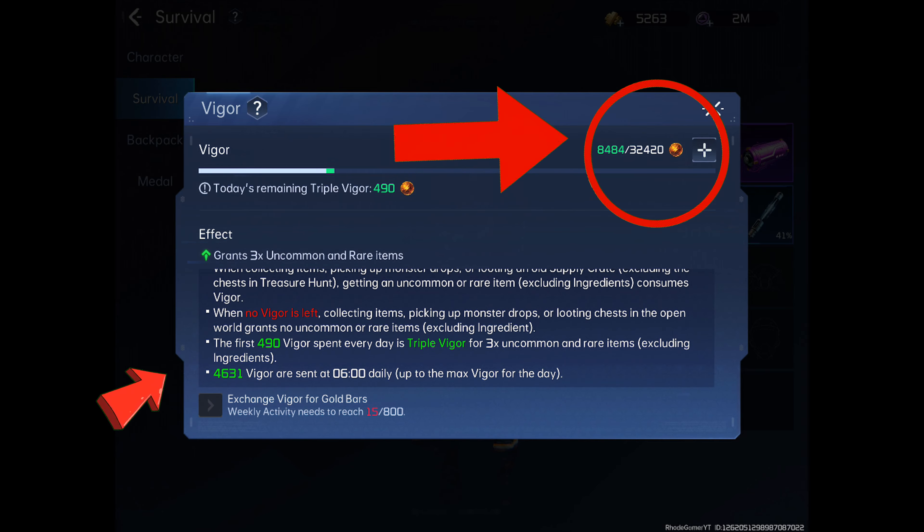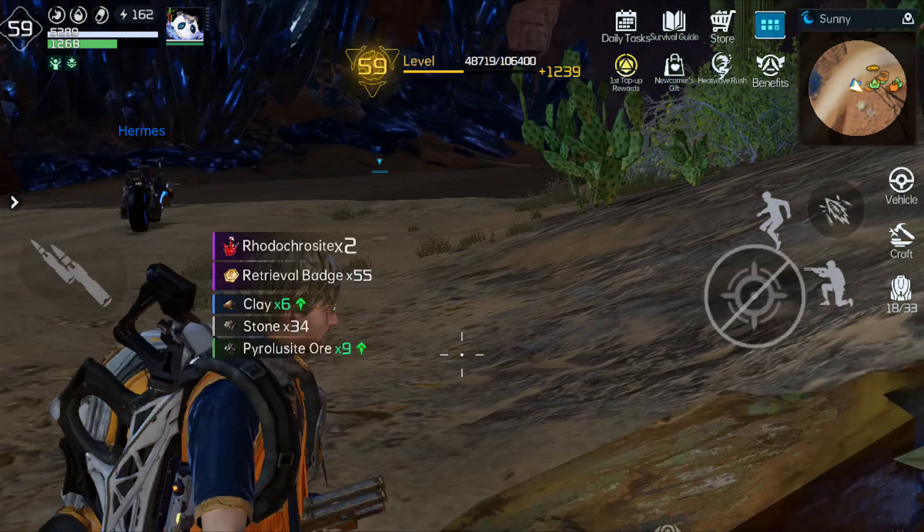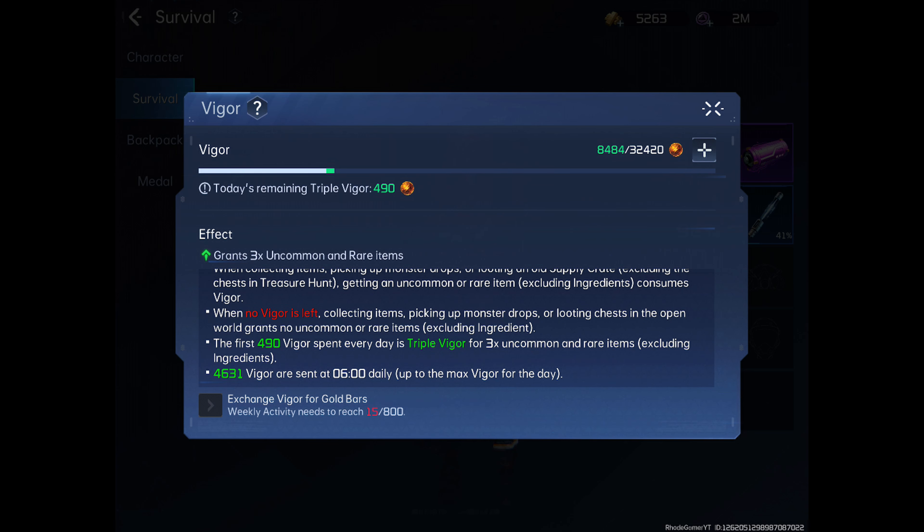Every day you receive 490 vigor. When you gather material, you will receive three times as many uncommon and rare things. With this multiplier, you receive 4,631 vigor per day.